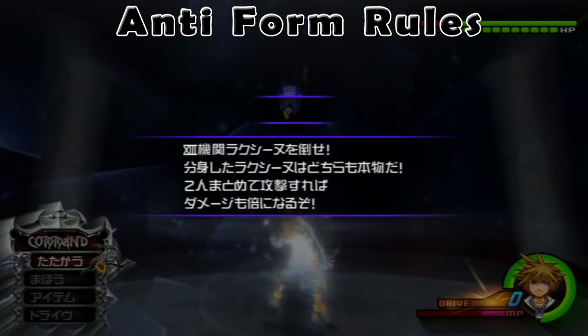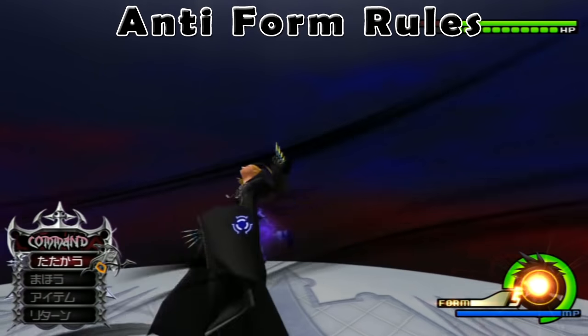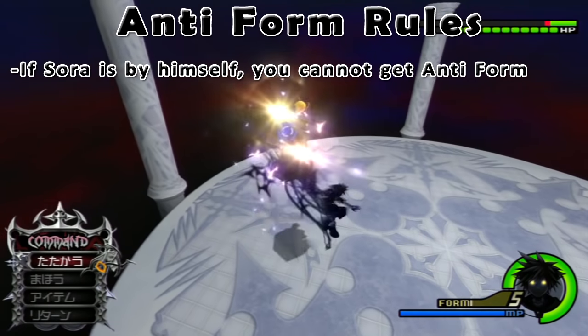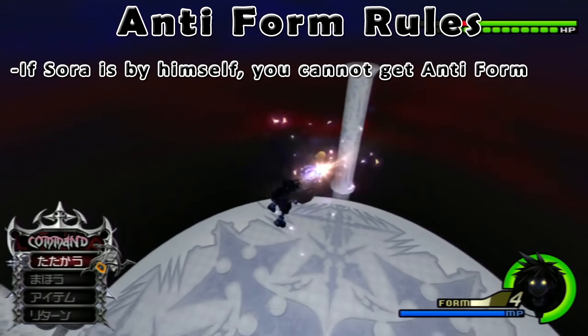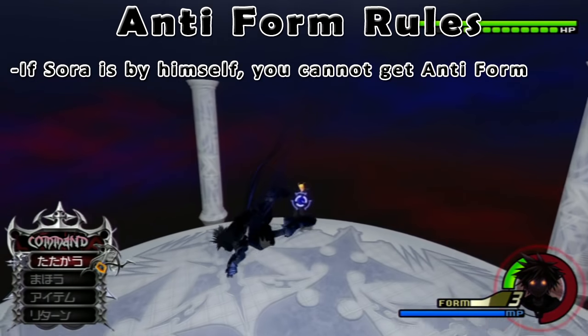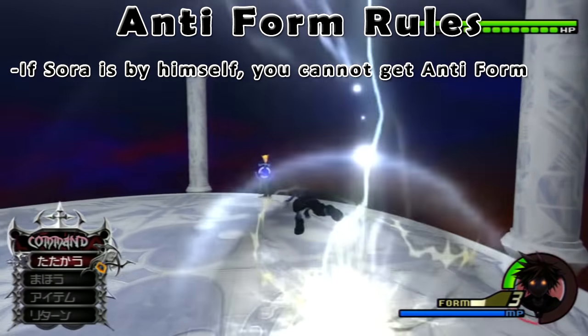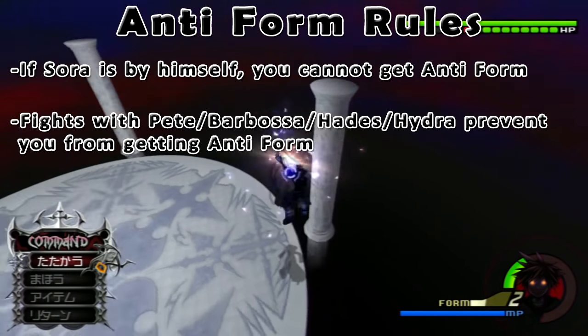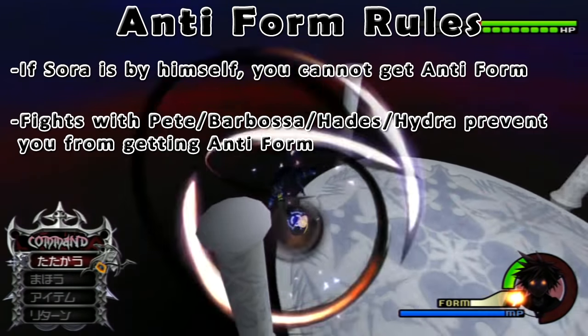Now I will explain when you can and cannot get anti-form. There are actually situations where you have no chance of going anti-form, which can lead to confusion. For example, in any fight where Sora is by himself, you automatically can never get anti-form, so fights like Luxord and Roxas where you can go into limit form, you can without any fear of getting anti-form. Not only that, but there are certain bosses which you cannot get anti-form on, such as Pete, Barbossa, Hades, and Hydra.